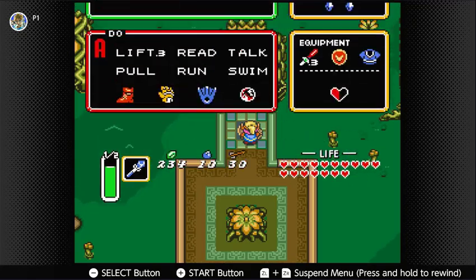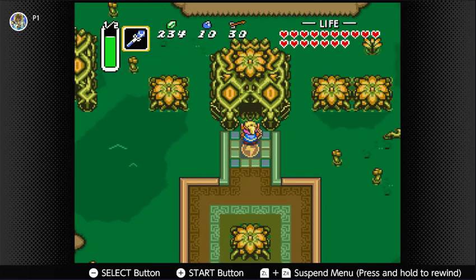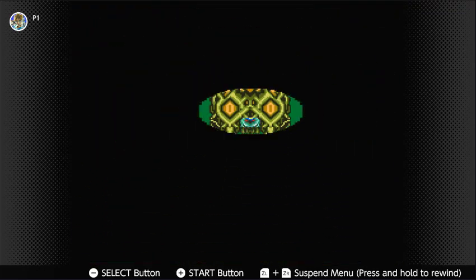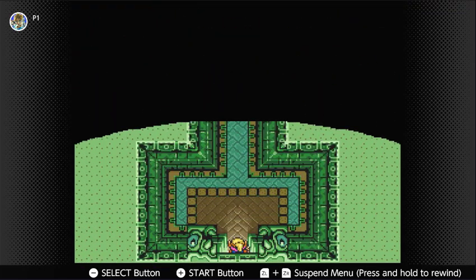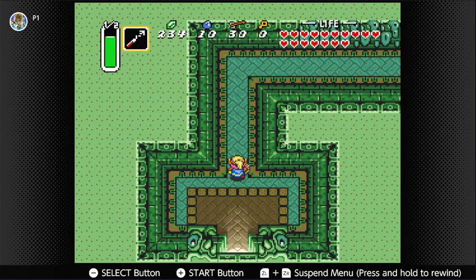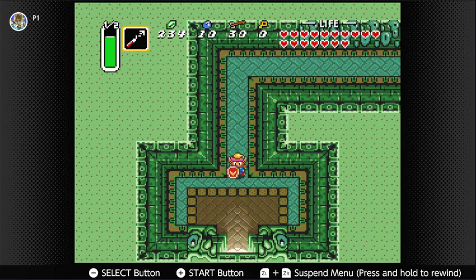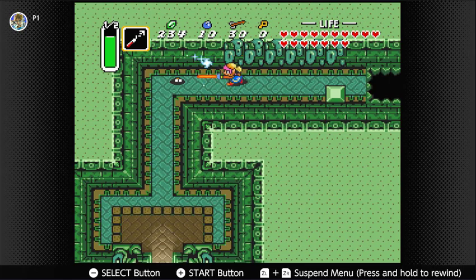We took care of all the housekeeping things we needed to do last time. There will be a few more of that at the end of this dungeon, but let's go on with the dungeon first. If I remember correctly, we need the hookshot to get across here. This is Misery Mire — it's a bit more straightforward than some of the other dungeons, if I remember correctly.